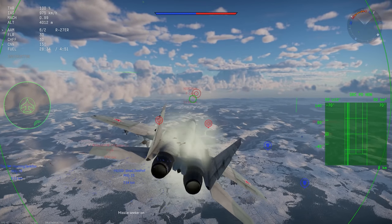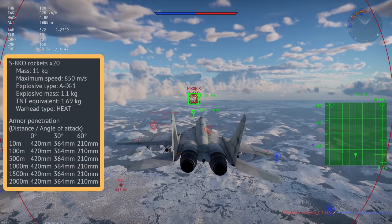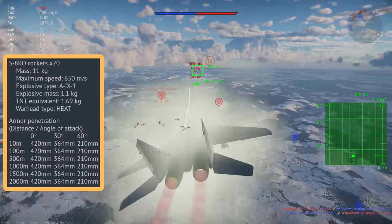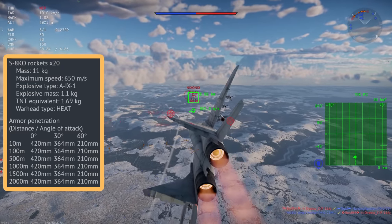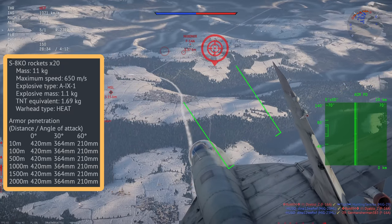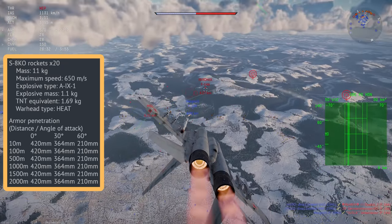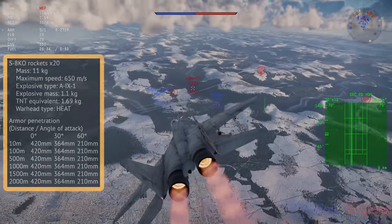We can also carry along several ground strike options. The S-8KOs are dumbfire rockets — they travel pretty fast at 650 metres per second and can penetrate 420mm of armour. While pretty effective if you launch a salvo, their low independent warhead of only 1.69kg does make them pretty ineffective if you fire just one or two.